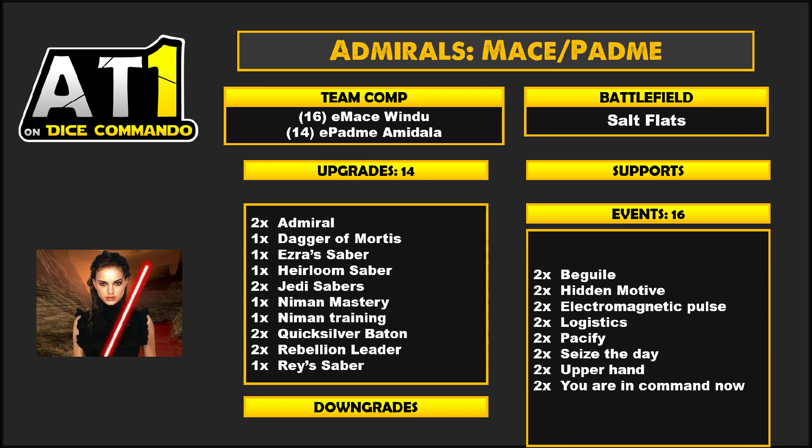Let's look at the events. You've got Hidden Motive, Electromagnetic Pulse, Pacify, and Upper Hand for some control. Hidden Motive is the best — it's free. Electromagnetic Pulse is a meta call. Pacify doesn't feel great to give someone else shields, but giving yourself shields in a pinch and then being able to get back out isn't a bad idea. Upper Hand is tough to pull off, but it's free and it works, so not bad to get in there.